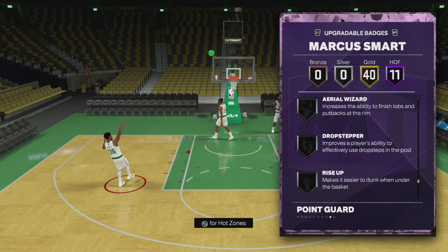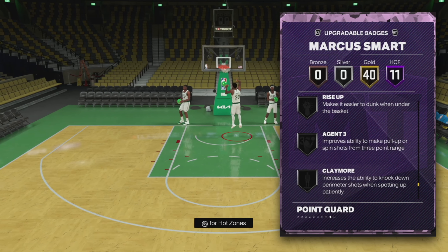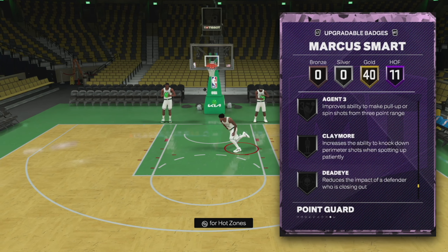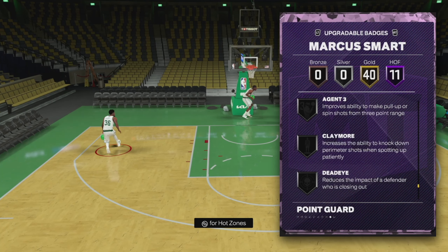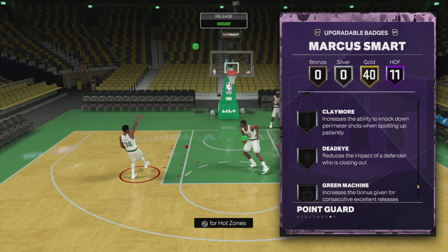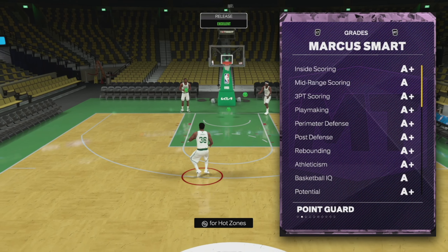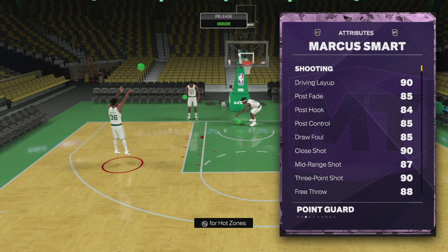He is missing some badges though. He's missing Agent 3, which is important if you want to run him at the point guard position. He's also missing Claymore, which matters if you're running him at the two or not using him as the primary ball handler. So he is missing some shooting badges, but not all — he should still be good to go.